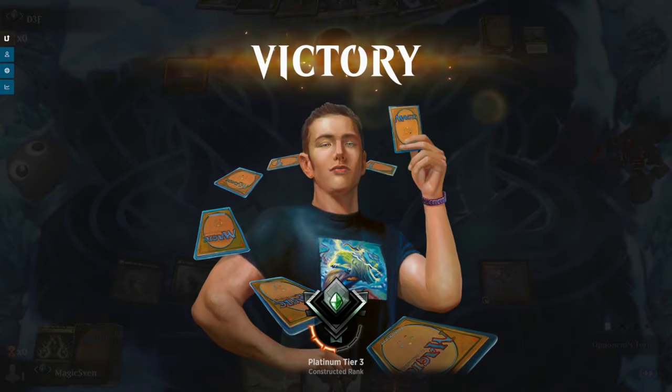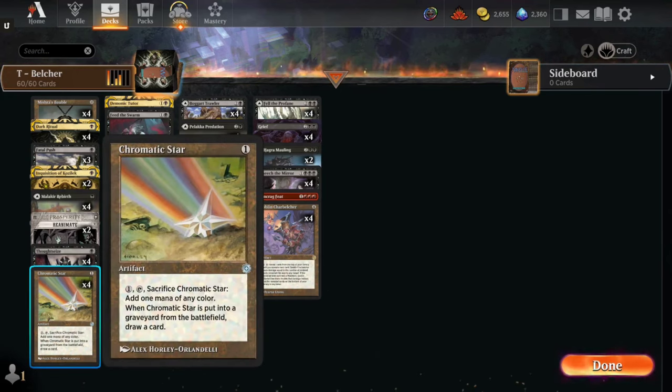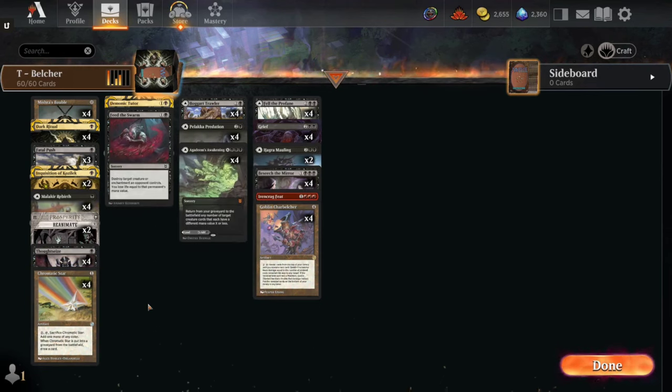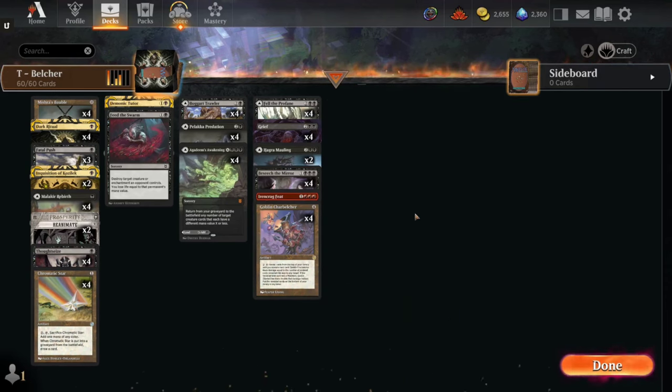We have won the game. They didn't know we didn't have an untapped land, but that's none of their business. Pretty happy with how Belcher played out this time around. A few cards I wasn't super happy with — the Pushes seemed a little not that exciting, the Stars were not amazing. Obviously it did lose me the game in one of those matchups. But I think I'd be interested in trying out something like Chalice of the Void, and I wouldn't hate having a sweeper like Toxic Deluge as a one-off to find with Beseech the Mirror, just so we can clean up all those Boros decks running around.